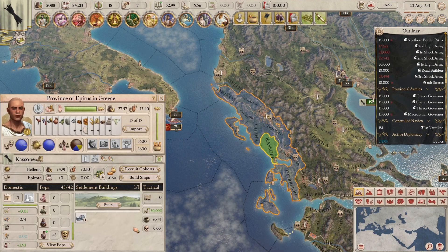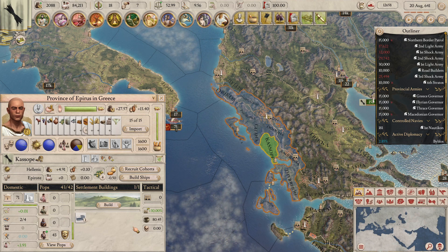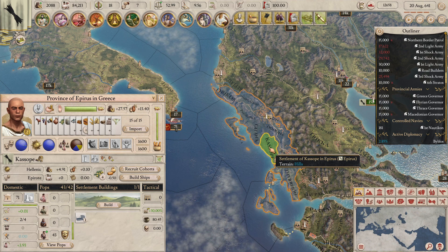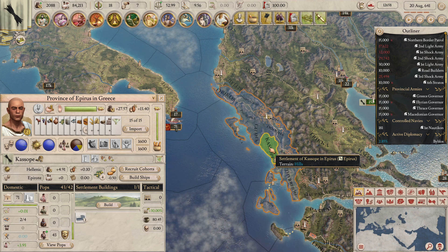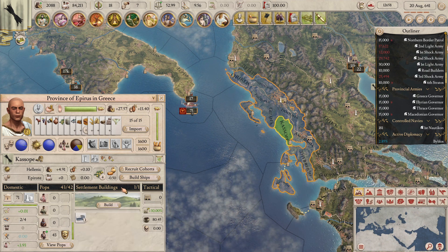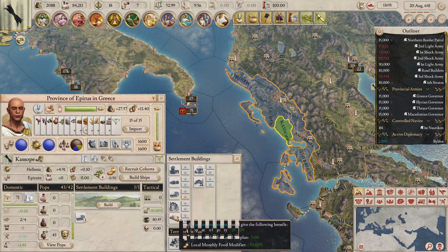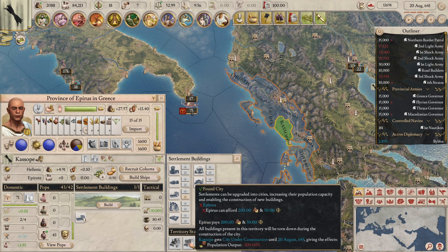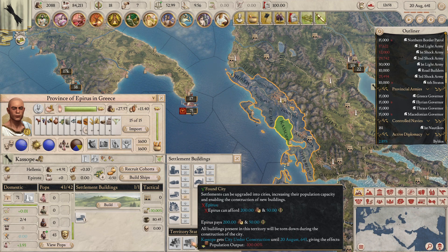Starting with the smallest administrative unit: the settlement. Settlements have a limited pop capacity, only one building slot available, and a very limited pool of buildings to choose from — only seven. However, settlements can be upgraded into cities for a cost of 200 gold and 50 political influence. To do so, go down to the territory status in the build section and click 'found a city.'